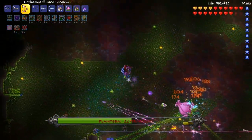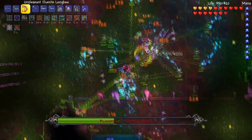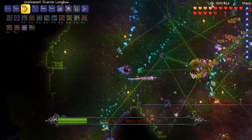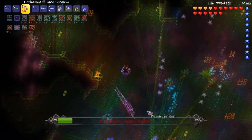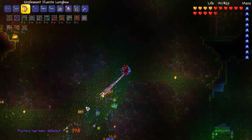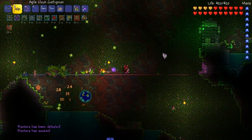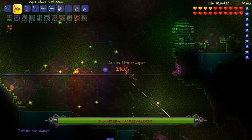We got the Wall of Flesh debuff — is that bad? It just eats your damage, which is fine. We got some speech debuff I'm not sure about. You can't use anything that costs mana if you're debuffed. I'm telling you, I don't make mistakes twice — okay, there are occasions. But not against Plantera!